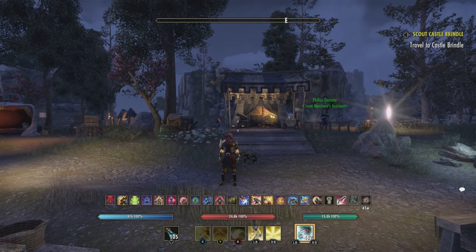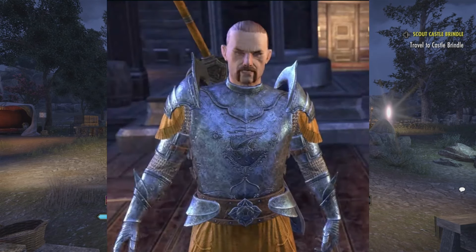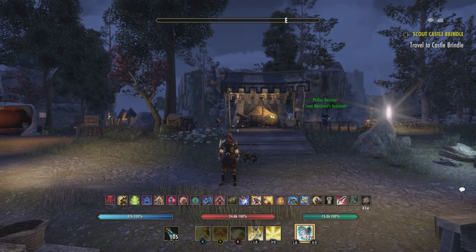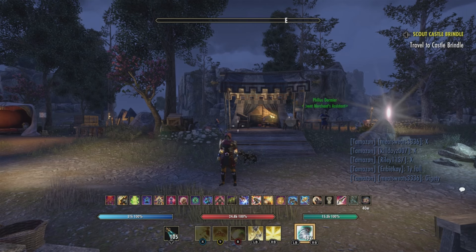This is the map where you can see the location of the trial — it's that blue dot right there. If you go there and complete the weekly challenge you will get a weekly coffer. There are two different coffers: when you complete your first daily quest you'll get a glorious coffer, and after that you'll get a regular coffer.